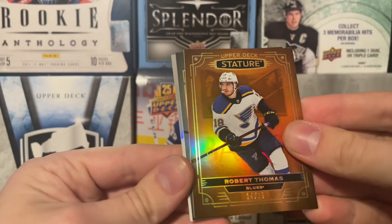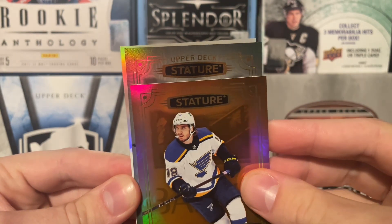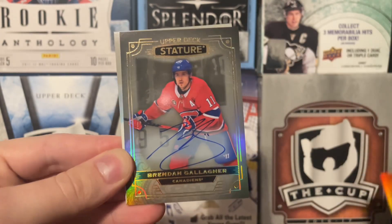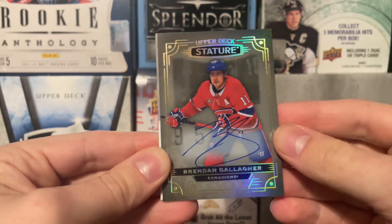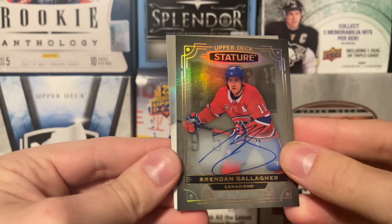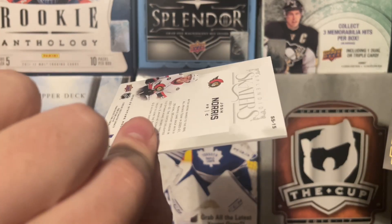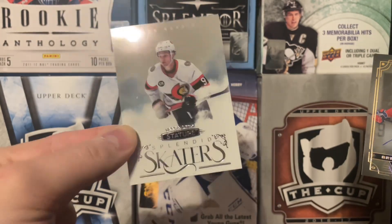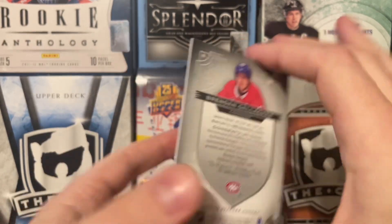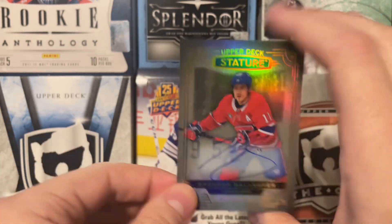We're going to reveal this one — it's a regular base. Brendan Gallagher. It's an autograph — I'm kidding. Brendan Gallagher, Stature base auto. That's kind of stinky, I'm not going to lie. I think Brendan Gallagher — you'd love to have him on your team, you hate to play against him. And then, oh well, it's Josh Norris — Splendid Skaters. Just another insert for Stature there. There's the Brendan Gallagher on-card auto, the base auto, not numbered. If you're getting this as a singular box it's kind of poopy, but there are Canadiens fans that would like this for sure. Brendan Gallagher base auto — that is our pull for box number one.